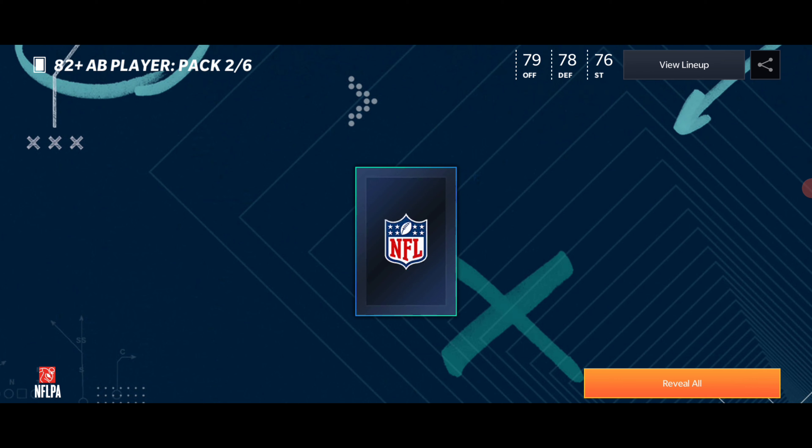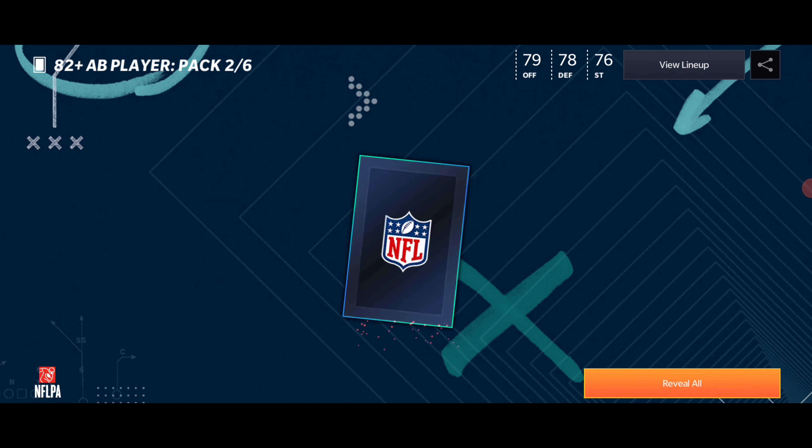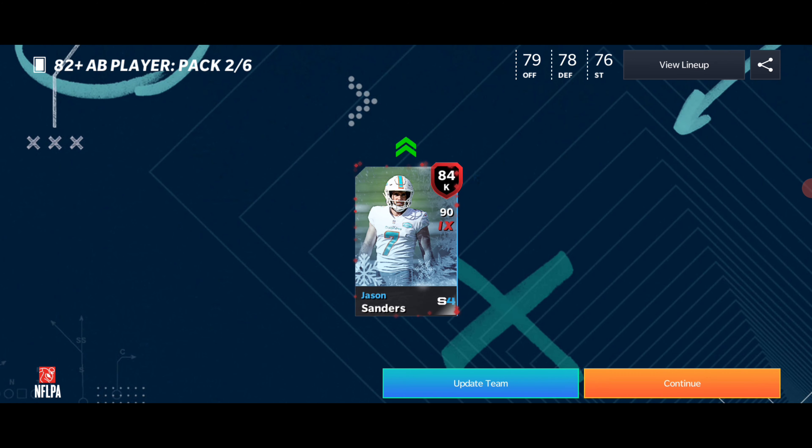Arctic Blacks pack — let's see what we get here. We get an elite, a guaranteed 82 plus. Let's see if we can get something good — 84 Jason Sanders. Not bad, I'll take it.